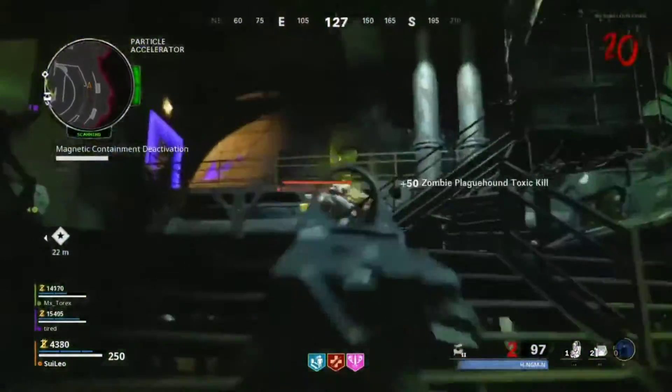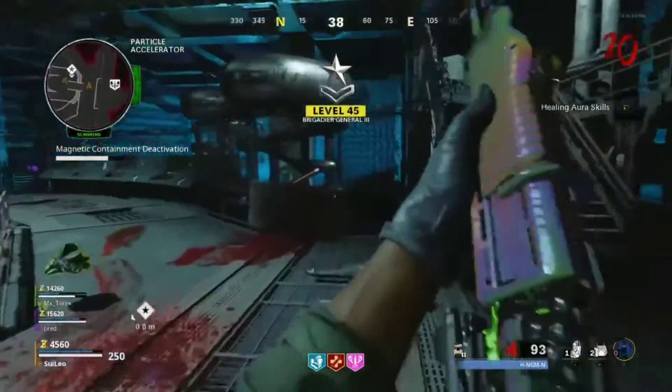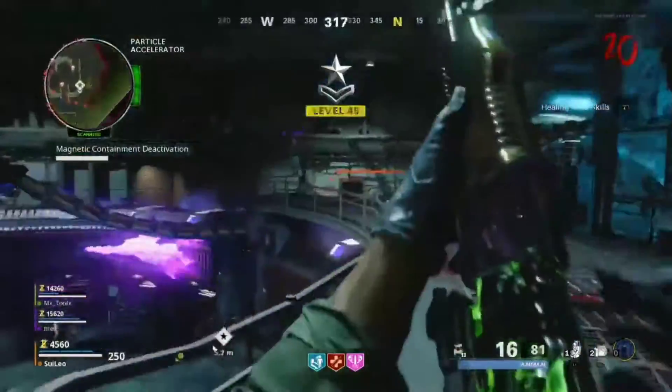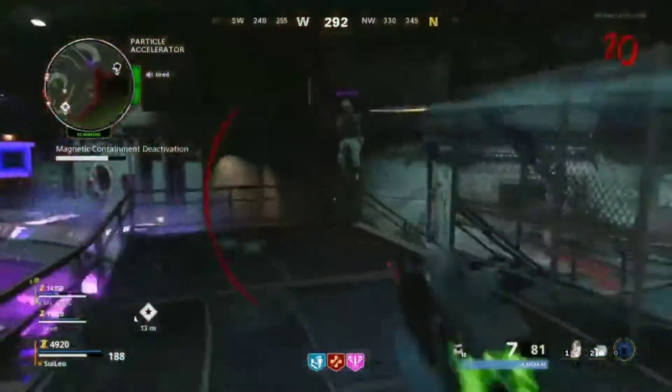Let's do this glitch. To do this glitch you need to complete an easter egg and have a level 3 easter sprout. When you are teleported to the boss room, go where I am going in the video.